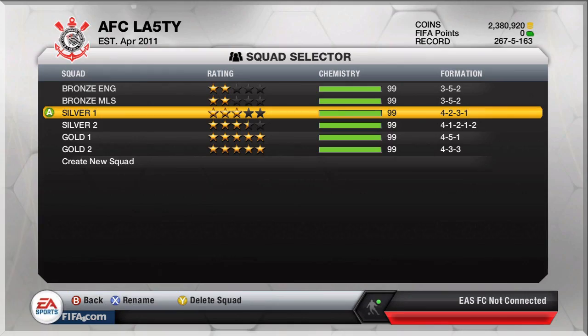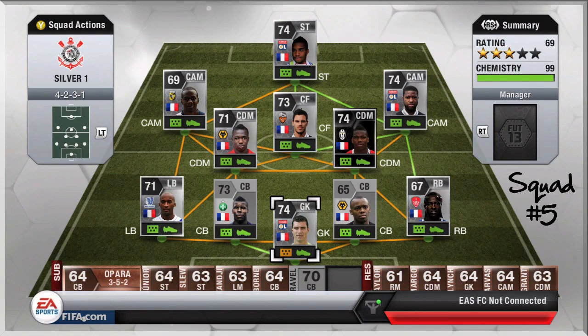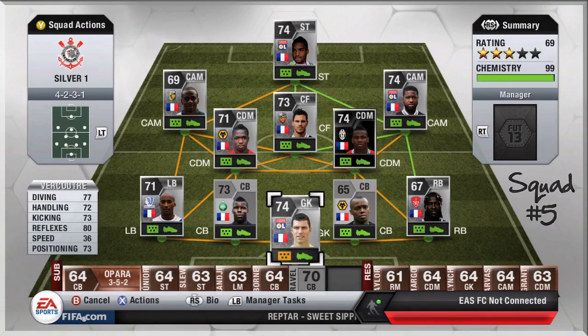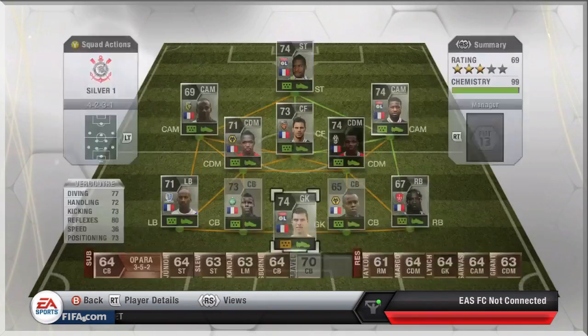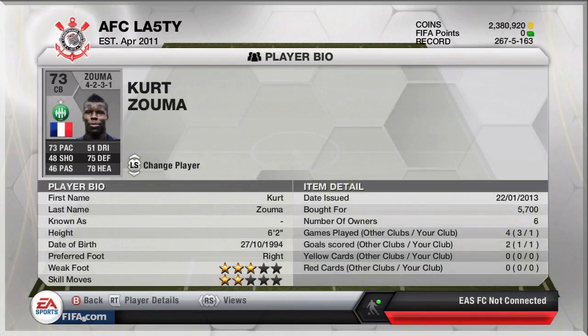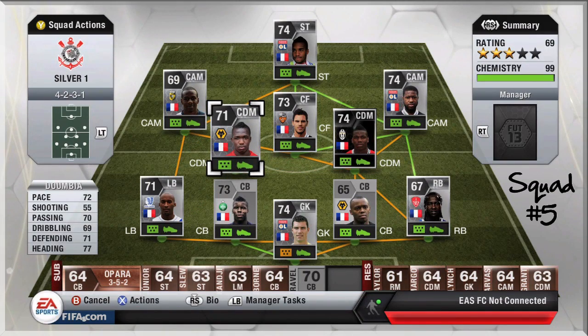Those are the two bronze squads. Now for the first silver squad — we're changing the formation up. We've got a French squad, French silvers, with a special player I'll get to in a second. In goal we've got probably the most highly rated silver French goalkeeper, Remy Vercoutre — six foot one goalkeeper for Olympique Lyonnais. The two centre-backs are pretty beastly: Muio Colo and Kurt Zuma — both decent pace and defending. Zuma is apparently a target for Man United in the summer, which is why he's quite expensive. We've also got Dumbia who plays for Wolves.